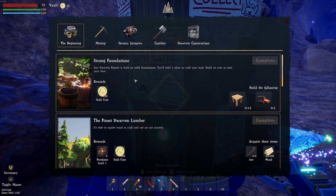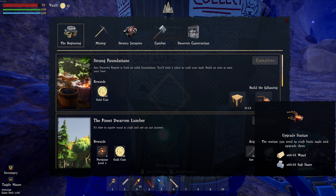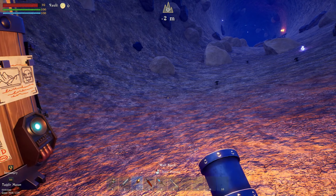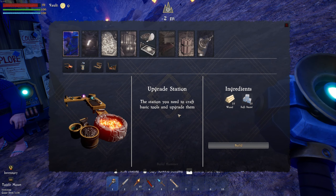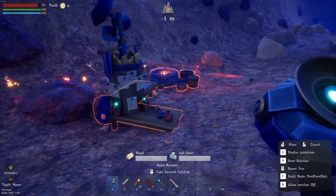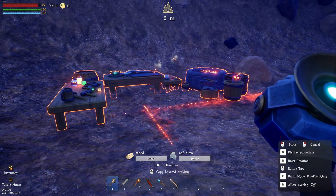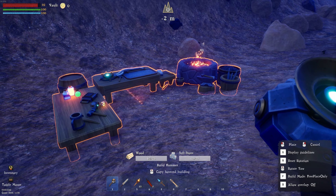If we interact with this one, we can complete these once we've got them — wooden foundations and an upgrade station. The upgrade station is what you need to craft basic tools and upgrade them. We'll get this first thing in. That's our beacon for home, so we are going to start our plunder.